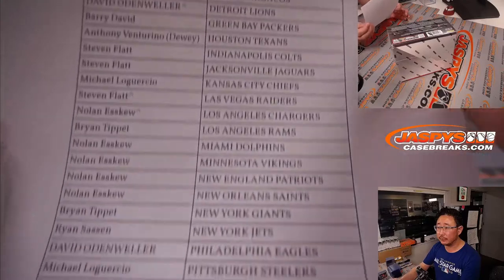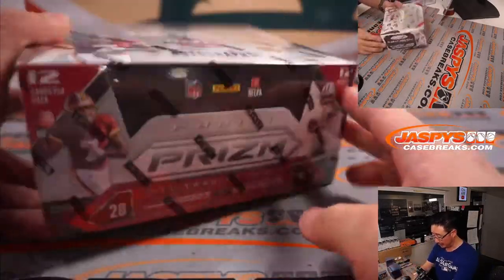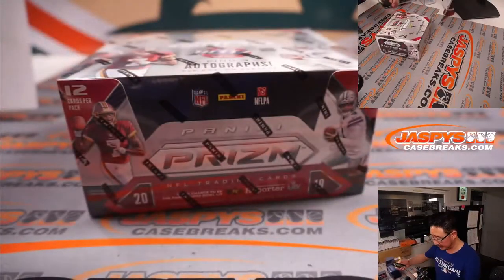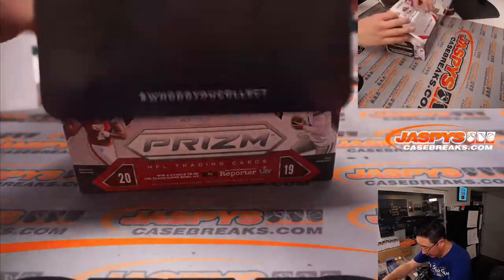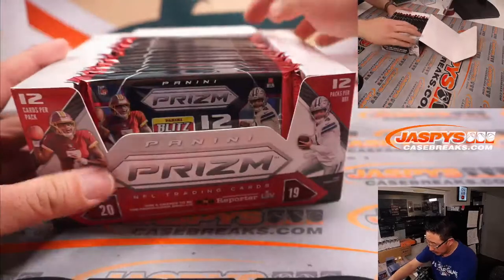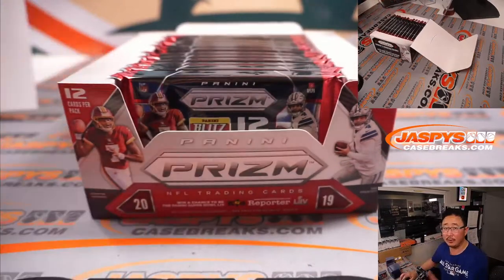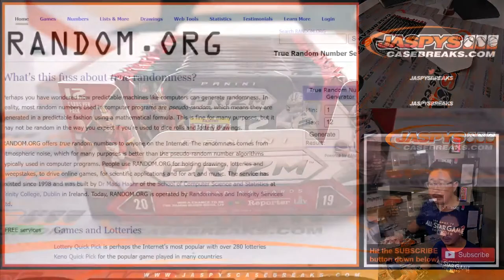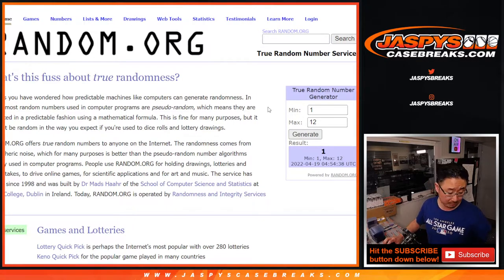There's the final printout. Like I said, fresh box of 2019 Panini Prism Football. We've got 12 packs in here, front to back. We're going to go back to random.org and generate a number between 1 and 12 — that's the pack we're going to do. 1 through 12. Generate a number right here. And it's going to be 1. So it's the pack right up front. Good luck.